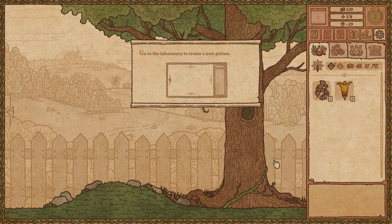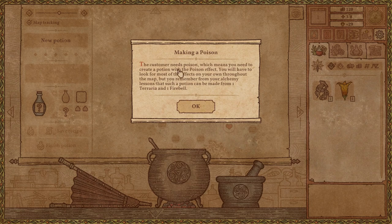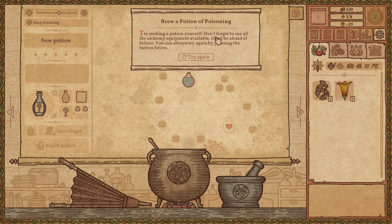Go to the laboratory to create a potion. The customer needs poison, which means you need to create a potion with the poison effect. You will have to look for most effects on your own throughout the map — most of this is your own adventure. But you remember from your alchemy lessons that such a potion can be made from one terraria and one fire bell. Try making a potion yourself — don't forget to use all the alchemy equipment available. Don't be afraid of failure — you can always try again. So let's grind this up.